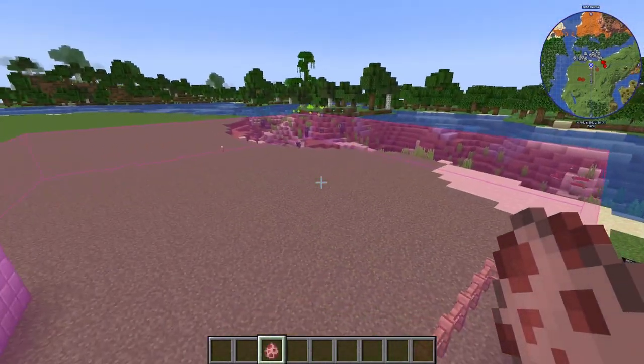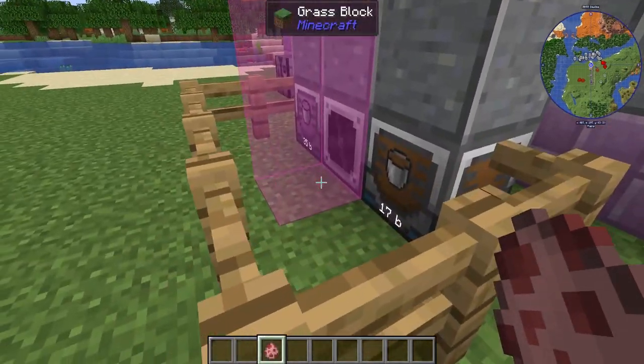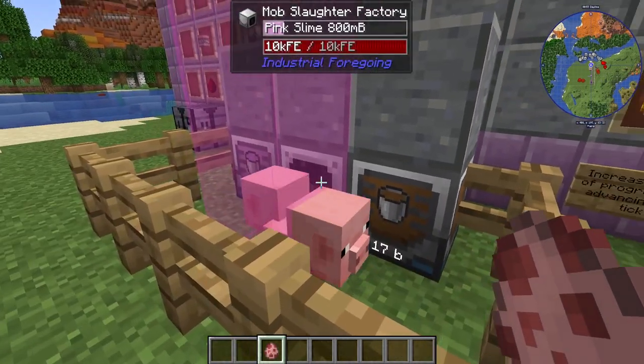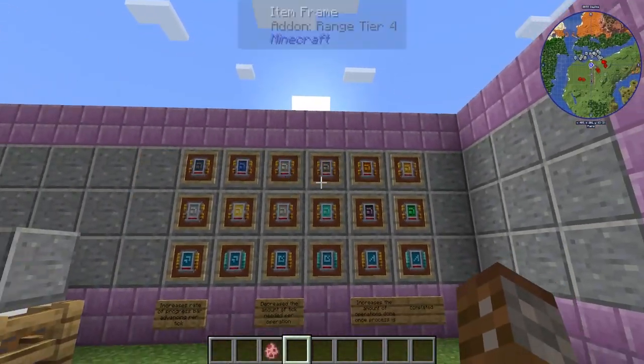This does have a working area. If I select this, the reason it has such a large working area is that it has the biggest range tier upgrade in it. By default it will just be this one square, which is why I was putting it directly in front of it. It still works just as fast, but obviously if anything goes out of the range it will stop working.